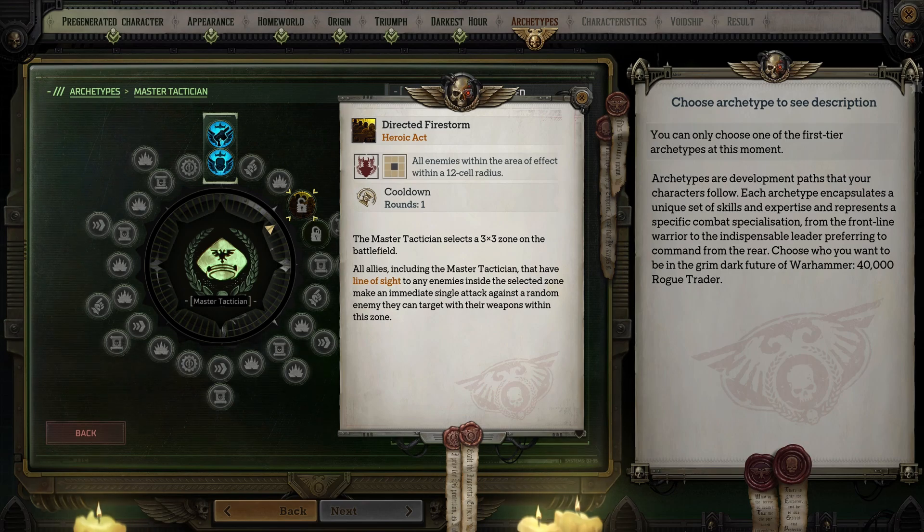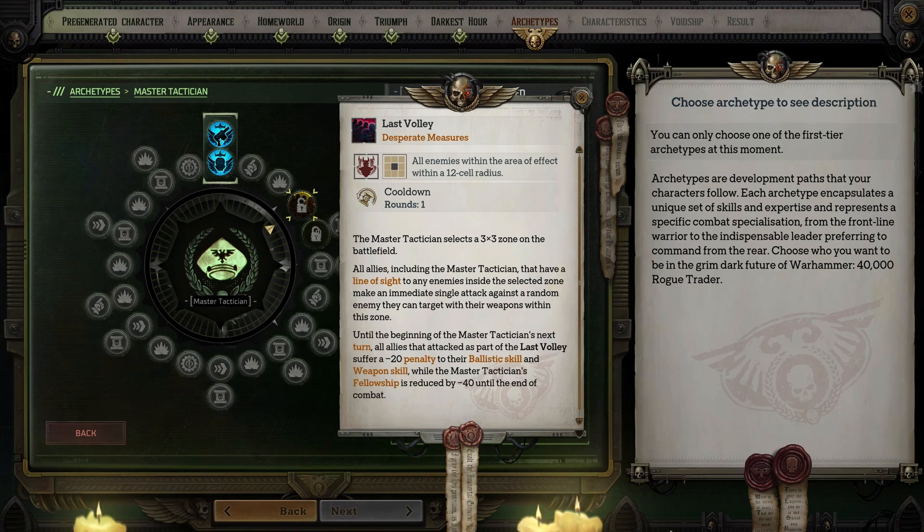At level four you get the ultimate ability Directed Firestorm, which lets you select a three by three zone on the field. All allies including you that have line of sight to any enemies within the zone make an immediate single attack against a random enemy they can target with their weapons within the zone. This ultimate ability has never worked properly for me — I'll use it and my allies do nothing. I assume it will work properly in the main game but it's still mediocre, especially compared to what you'll get from Officer or Marksman. The Desperate Measures version causes all allies that attack to suffer a negative 20 penalty to their ballistic and weapon skill while your fellowship is reduced by 40 until the end of combat. Don't ever select this unless you absolutely know combat is about to end.